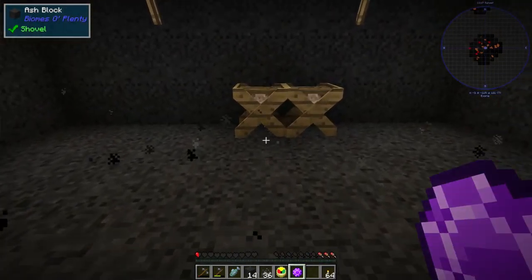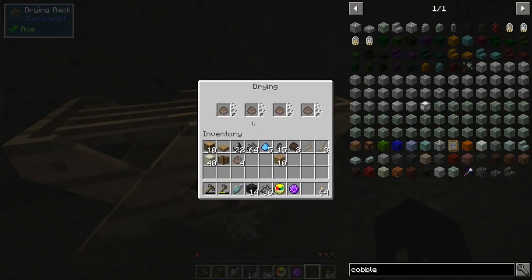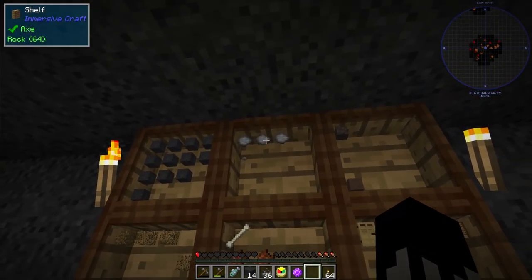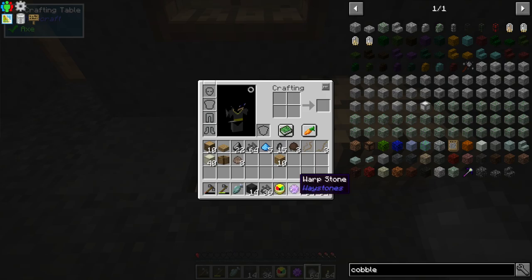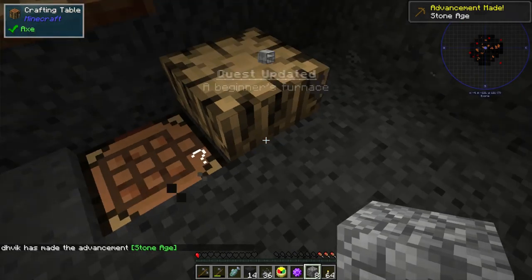I have some clay cooking over here. Let's get this one - I have a bunch of rocks so I think we can make some cobblestone. Cobblestone with that - yeah, works fine.